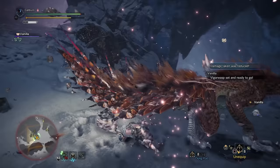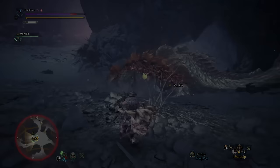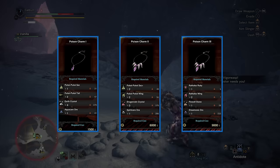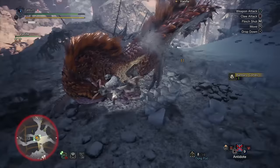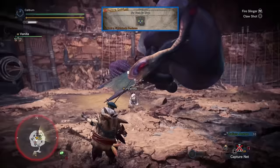Next, complete the assigned quest Ready to Strike to hunt a Viper Tobi-Kadachi. Viper Tobi-Kadachi inflicts Paralysis and Poison, so be prepared with Antidotes. If you can socket in Paralysis Resistance via decorations or your charm, I would actually do it here. Poison isn't overly scary and Antidotes are easy to come by, but being immune to both Poison and Paralysis will really trivialize this fight. For gear options, you can build the Vespoid Coil Alpha Plus and Vespoid Greaves Alpha Plus, which will provide you level 3 Paralysis Resistance. This will make you immune to Viper Tobi-Kadachi's paralysis shenanigans.